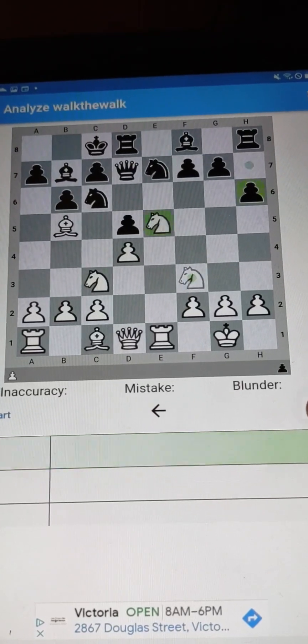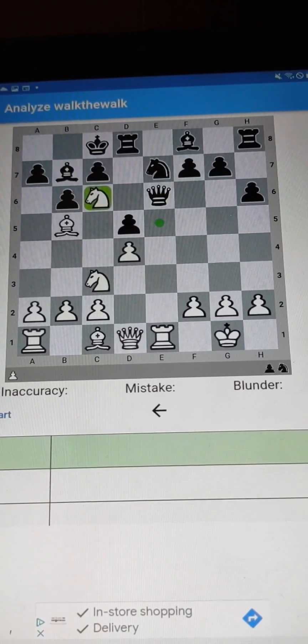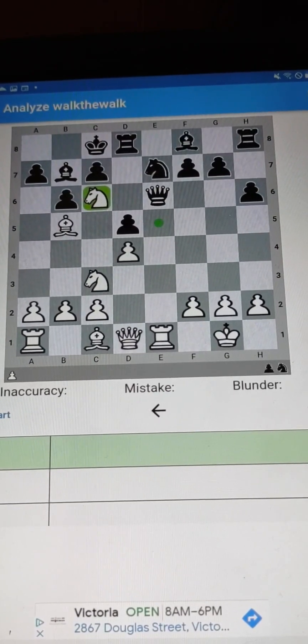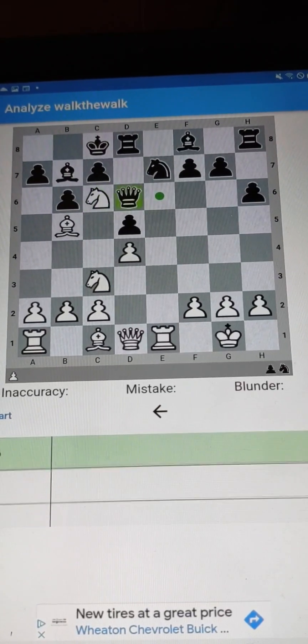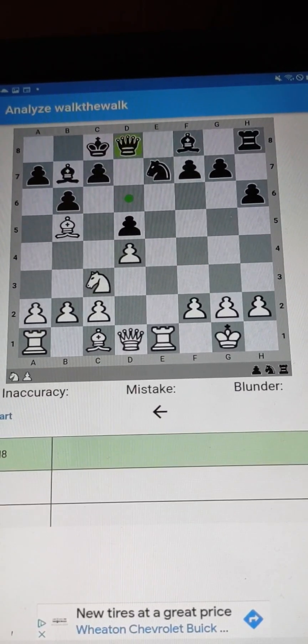Now that we have the pin, we attack the queen, and we win right here on the pin. The queen is under attack, cannot take the knight, and now we take the rook. Beautiful attack.